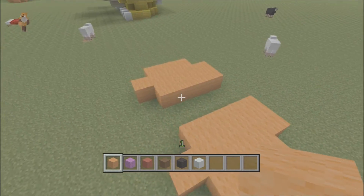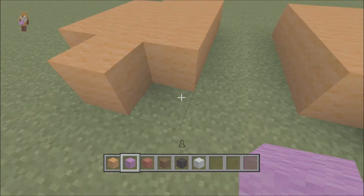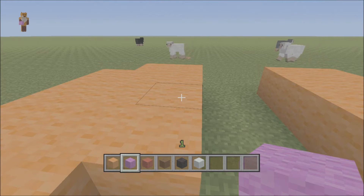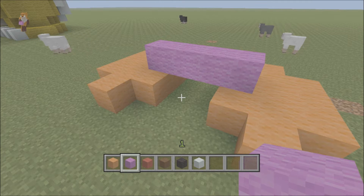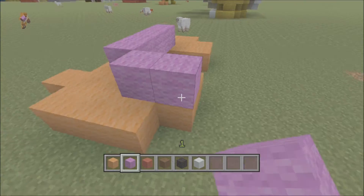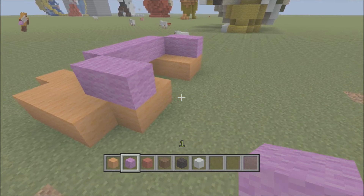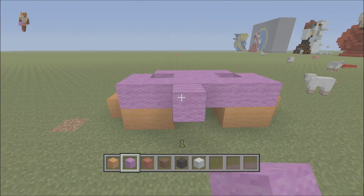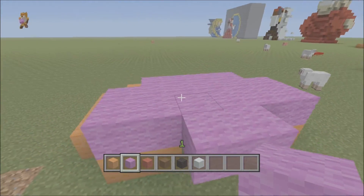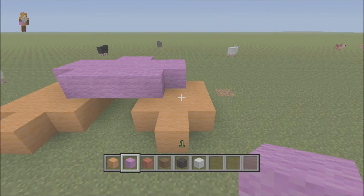Copy what you've done on the opposite side — it's the mirror image. Those are going to be the feet for this model. From the corner block count one across and do a row connecting to the other foot. Come around to the side, do a row of two on each side so it sticks out, then bring it round to fill in the base.